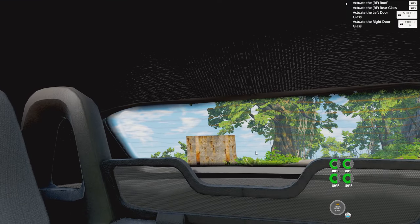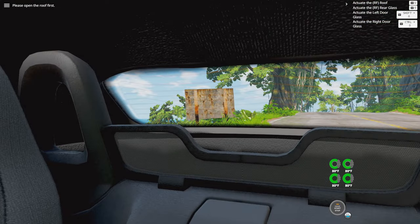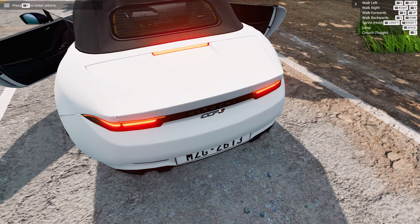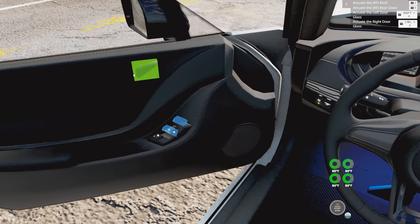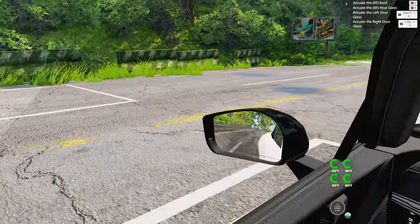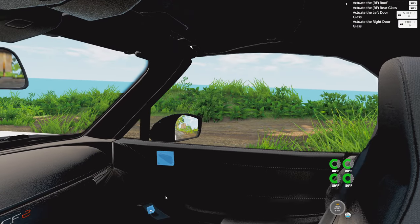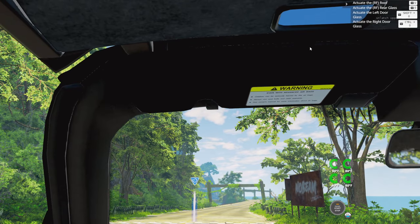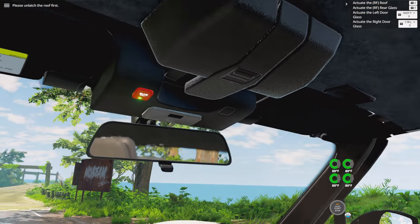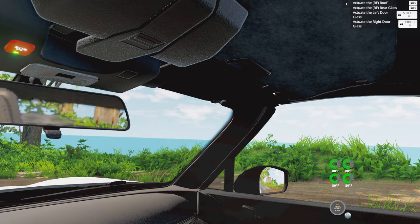How do I do that? Pressing buttons won't work. Jesus Christ, I'm so confused. Please unlatch the roof first. I did. I did. I'm gonna switch to another one of the cars.